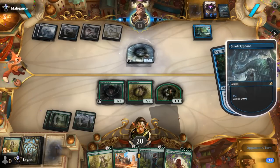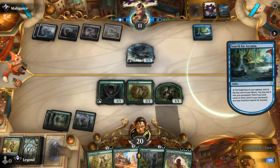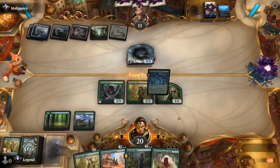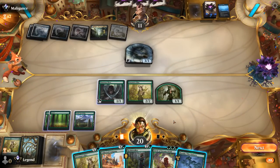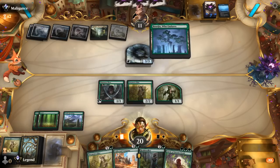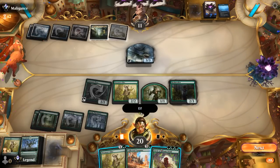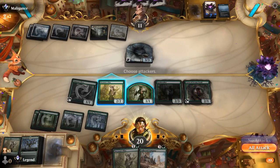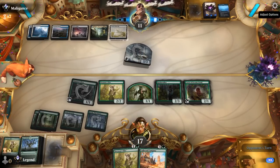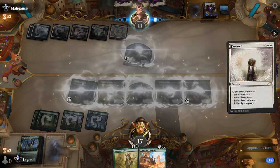The opponent might use Field of Ruin on the transformed Growing Rites, but instead they march it to exile. Opponent untaps and wipes the board with another Supreme Verdict. Time to rebuild — play Elves plus another Dwynen's Elite to get on the board, giving us mana to cast Company next turn. The opponent cycles a Shark in response to a Search for Azcanta trigger so they can transform it and keep the card on top. With a Shark token, attacks will be held off. Boseju would have been an answer to Azcanta, but I need it as a land. We activate Castle Garenbrig to cast Circle of Dreams and Realmwalker, playing Circle first.